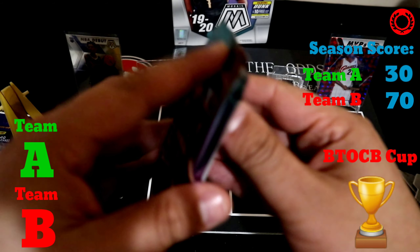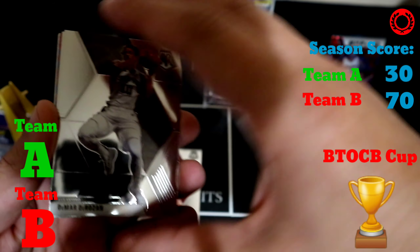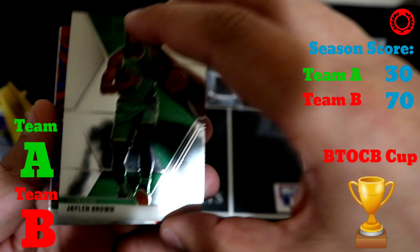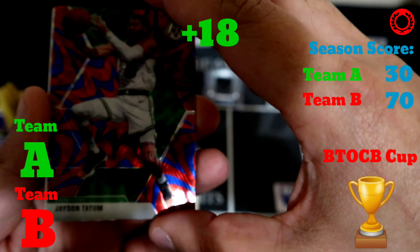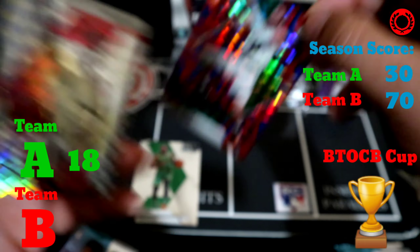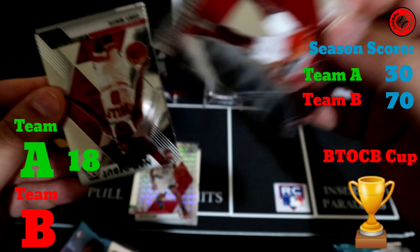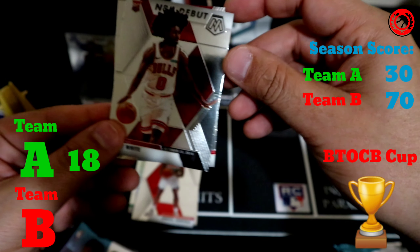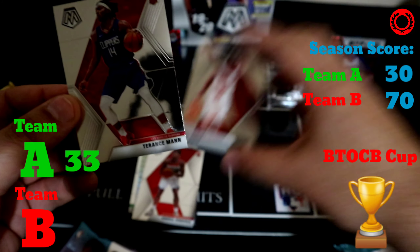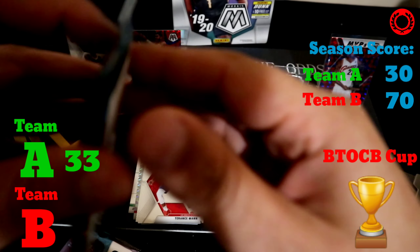Moving on to match number three, starting again with Team A. We have Goran Dragic, DeMar DeRozan, Jaylen Brown, and a Jason Tatum — that's nine points, but because it's in the blue reactive that's a times two multiplier, so 18 points. There's a Lou Williams silver Mosaic, an Admiral Schofield, Coby White — that's a 15-point card — and the last one is Terence Mann. So 15 plus 18 gives Team A a score of 33.